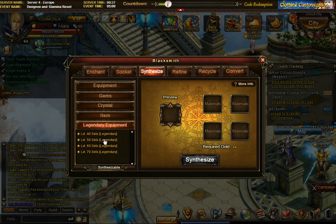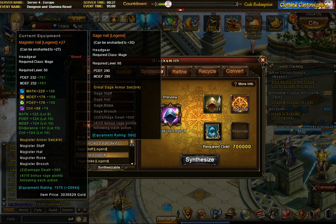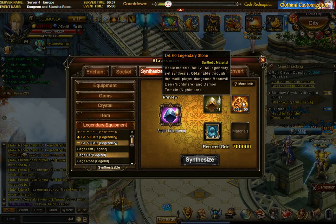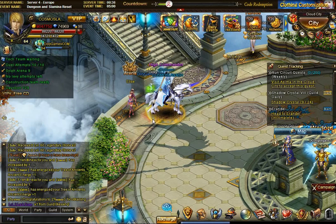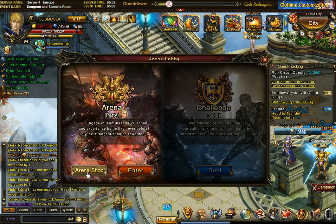Going into synthesis, then legendary equipment, I take the level 60 hat. I have one out of one sage hat and all the legendary stones I need, but I'm missing 15 epic helmet shards. For level 60, make sure you don't buy the wrong ones - I've made that mistake and it's terrible, there's nothing you can do. Look at the color: it's bluish, has a helmet drawn on it, says level 60 and helmet.